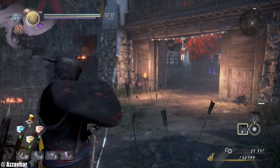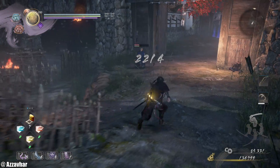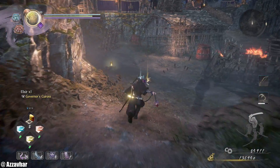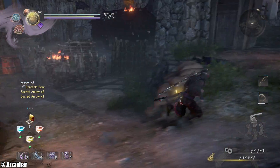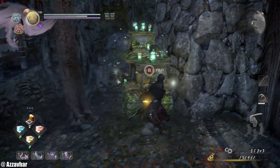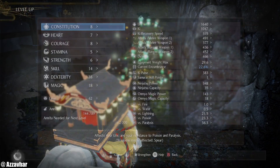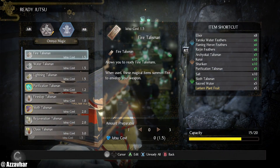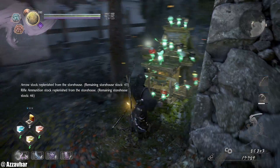What we'll do next is rest at a shrine. We'll get that item first — there's a little bit more to do in this area, but it's probably best to rest first. Rest at this shrine. We can level up — pop a cheeky level, put that into Magic. We might be able to ready some more Sloth. Yes, we can now ready three Sloth.